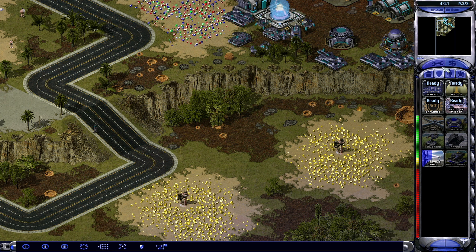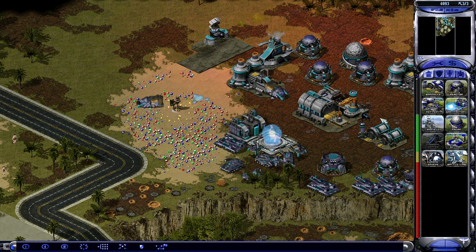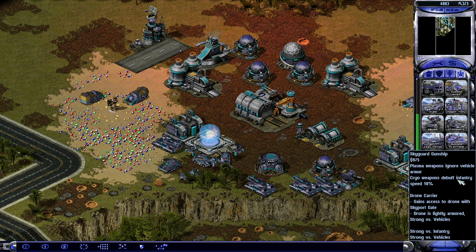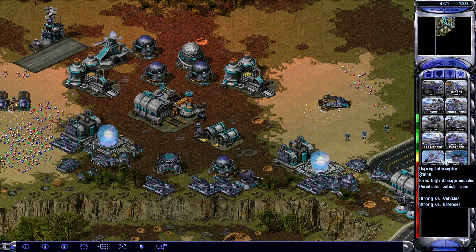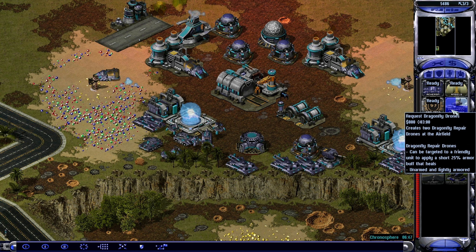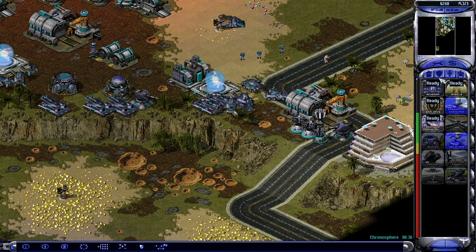Airfields. New construction options. Hmm. This guy got gunship. I've got his base defenses. So they have a chronosphere — I'm not sure whether the AI is smart enough to use that in the capacity that it makes sense. We'll see.